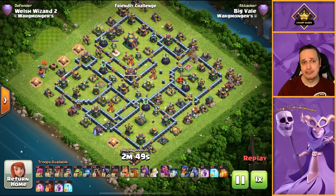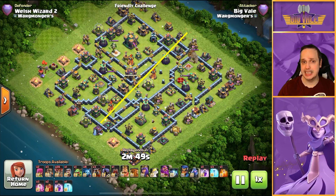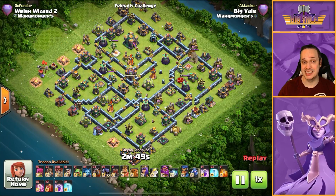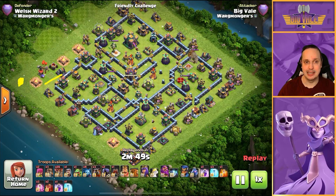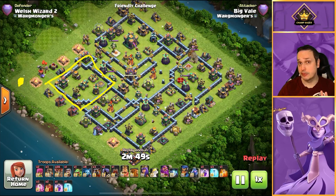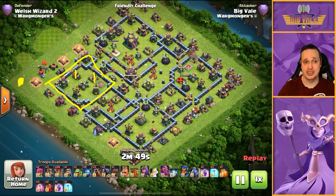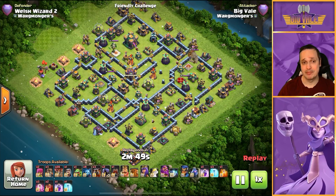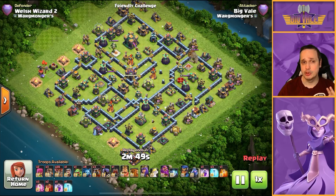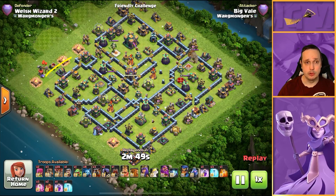On this base, we're going to try and take out as much as we can on that side with our Sui and siege machine. We're going to be using our trusty flame flinger over here to take out essentially as much of that as possible. Now there are three things to look out for with a flame flinger: mortar, Xbow, and any hidden tesla positions. The mortar and Xbow outrange the flame flinger, and hidden teslas — if one pops up around here — can end your flame flinger pretty quickly. Otherwise it's generally really trustworthy.